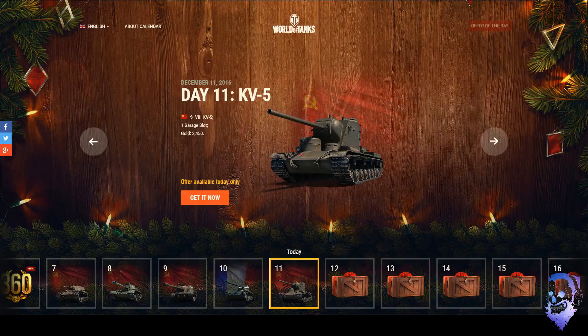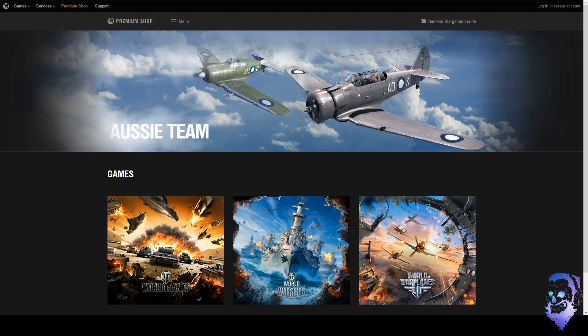What is up everybody, CircleFlex here taking a look at Day 11 for the advent calendar. Today's tank is the KV-5 — kind of a legend, always kind of overhyped because of all the cool replays you can do with it. In reality though, not the greatest tank.